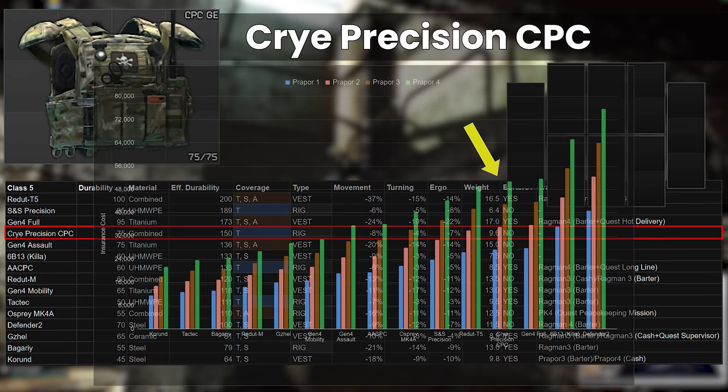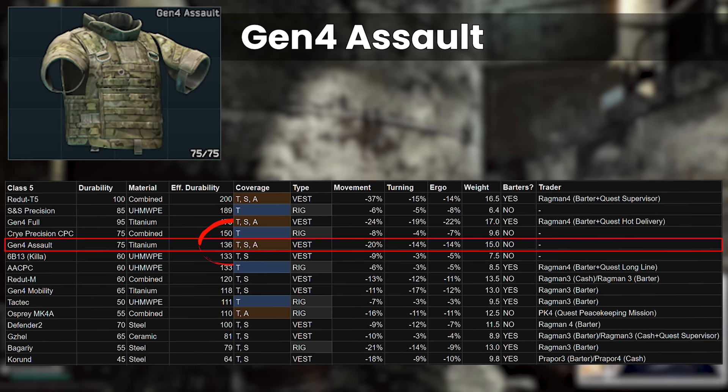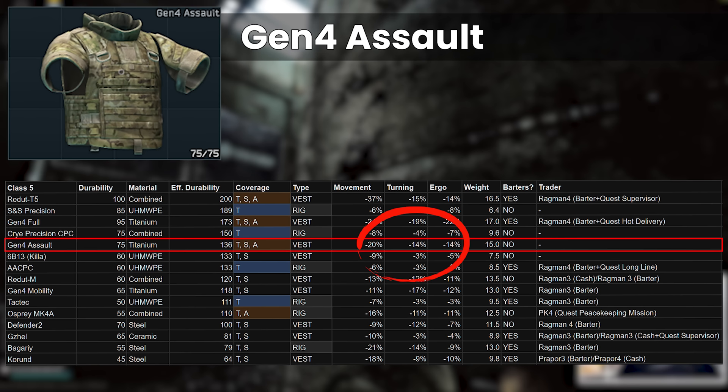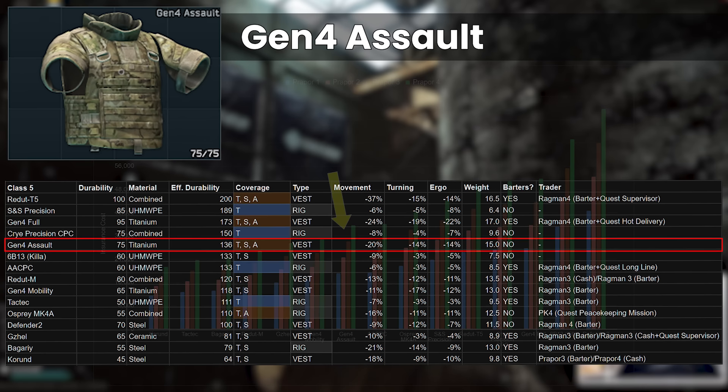Next is the Gen 4 Assault. Like 12-12, this armour is in a weird spot post the flea bans in the original 12-12 patch, because there are no ways to get it outside of raid. As a mini version of the Gen 4 Fault, we're looking at a modest decrease in durability, which makes the arms protection start to become quite bad in my opinion, although we do get some improved stats at minus 20% move speed — similar to the Corund — and minus 14% ergo, which is the same as the Redoute T5. It's still massively heavy at 15kg, middling on repairability and insurance with a 36k cost at Prapor 4, so I guess this one is a use-it-if-you-have-it kind of armour, but nothing special.